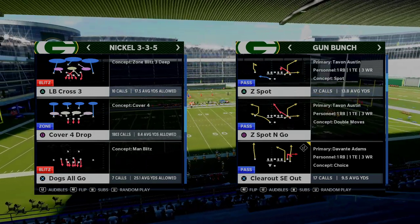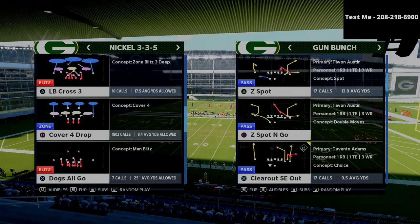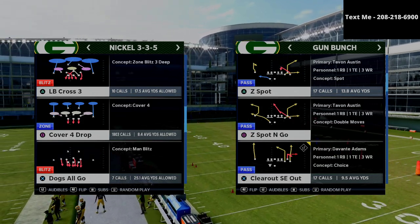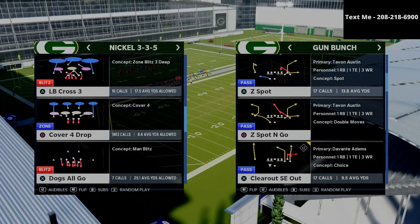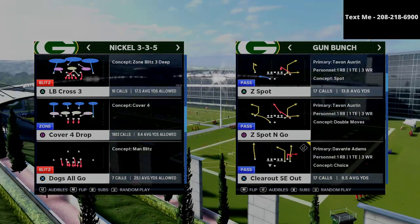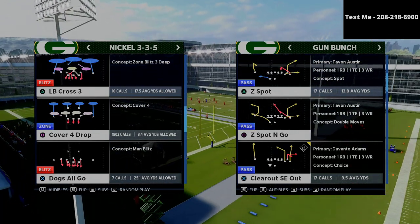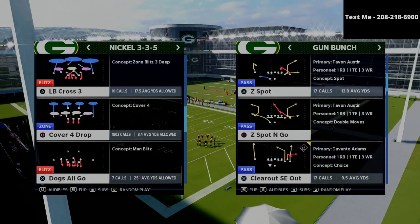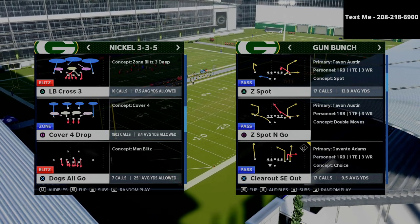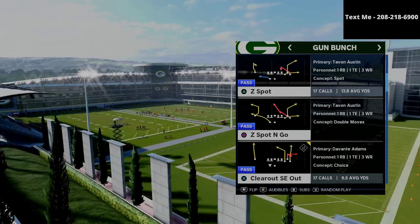In this video I'm talking about what I believe is one of the best passing plays in the entire game, and that is the Clear Out SEI. This comes specifically from the Seattle Seahawks offensive playbook out of the gun bunch. I have an entire offensive guide from the gun bunch — you can add this play to your arsenal. There's a debate over whether the New England bunch, the New York Jets bunch, or the Seattle bunch is better. Personally I prefer the New York Jets bunch and that's what I wrote my guide on. But this specific play, Clear Out SEI, is one of the best passing plays in Madden 21.